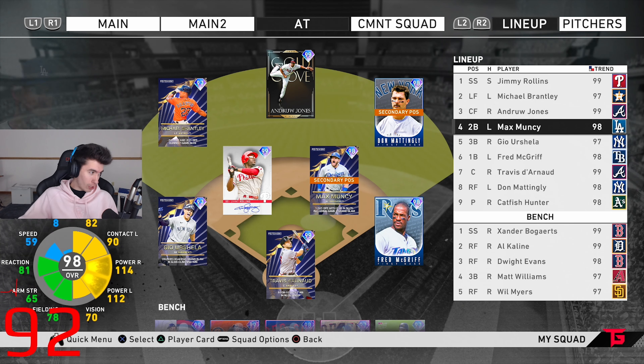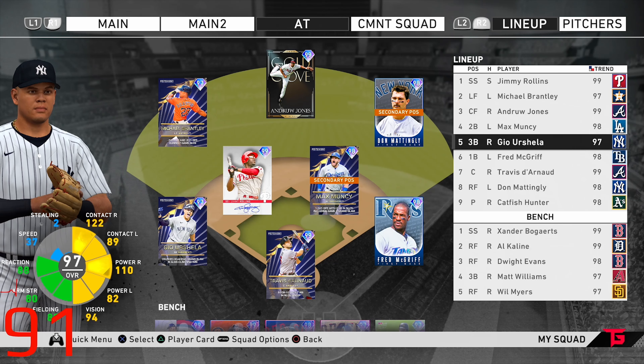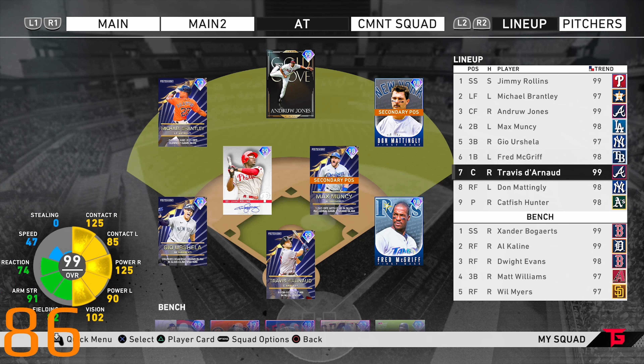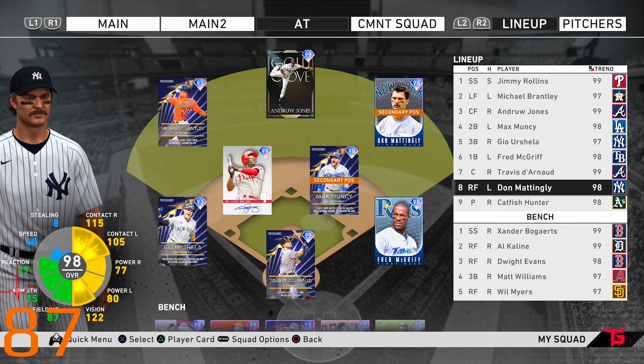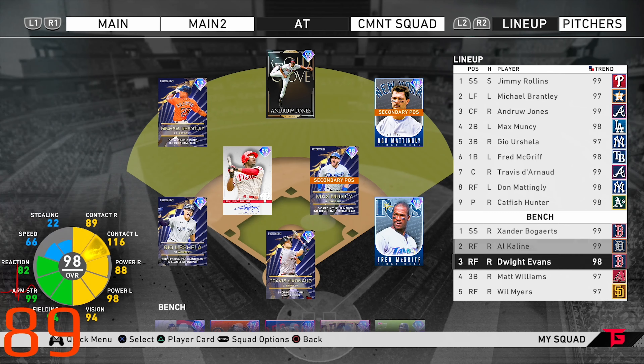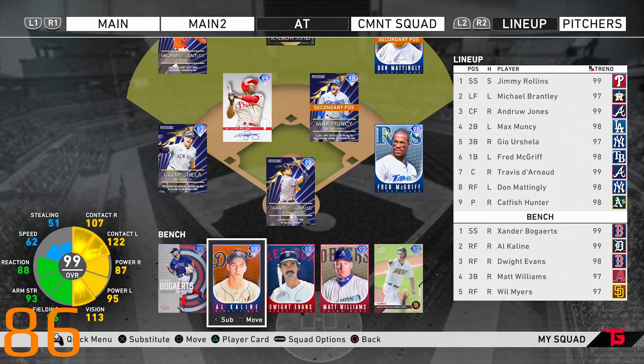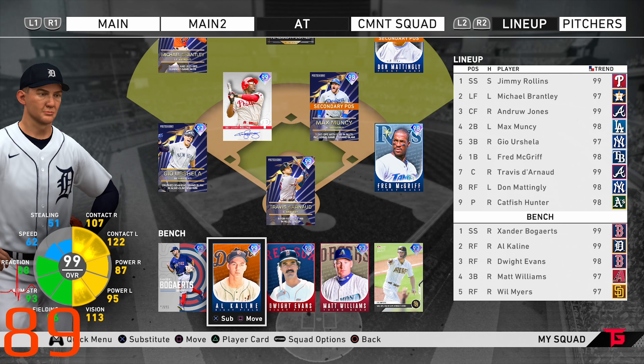...Andrew Jones, Max Muncie. Let me turn the cam off in case it's blocking anything. Geo Urshela, Fred McGriff, Travis Darnot, Don Mattingly, Catfish Hunter as our pitcher — not sure if I'm going to use him. Xander Bogarts, Al Kaline, Dwight Evans, Matt Williams, and Will Myers on the bench.